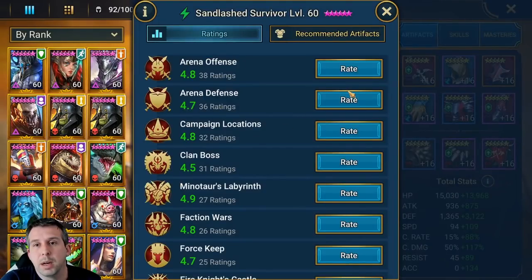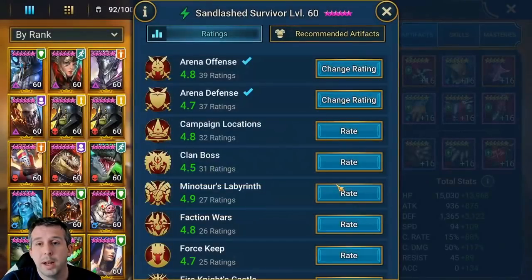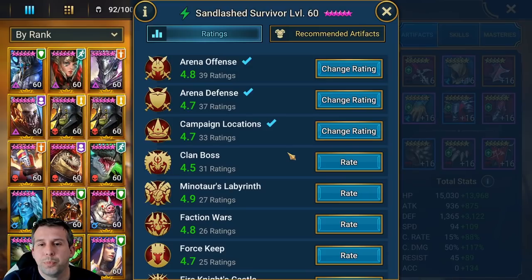In terms of ratings: arena she's got provoke and she can extend your buffs — buffs are king in the arena. You can imagine extending increased defense, increased crit rate, strengthen, counter attack for another turn. Pretty solid, I think she's a five out of five for arena. Campaign she's got an AOE A2 — she'll be good for nightmare campaign as part of a double act with someone else, but it's probably not really her place.